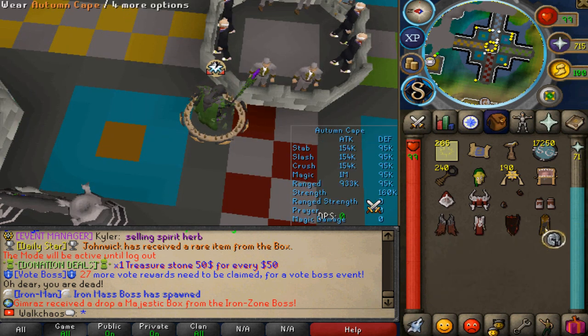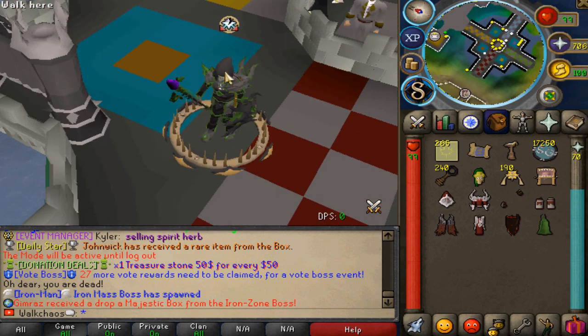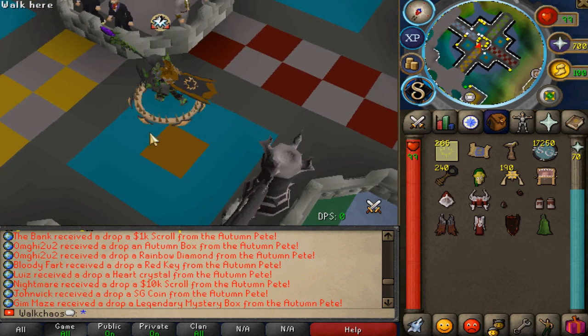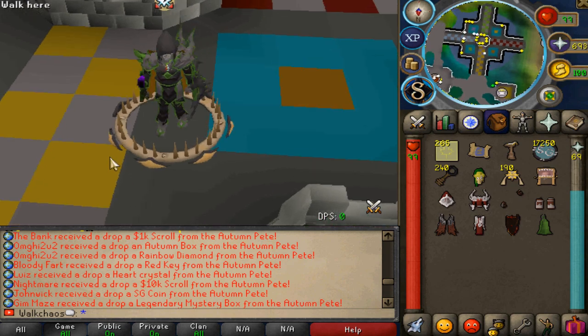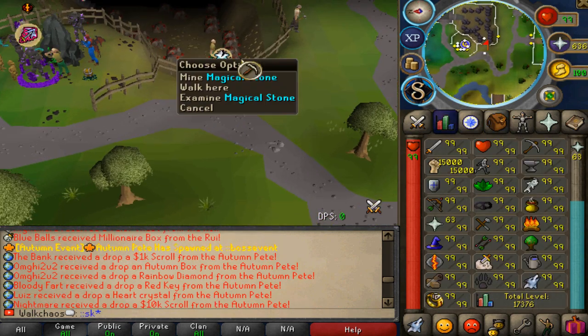The Autumn season is here — there's a brand new Autumn Box you can open for the beautiful Autumn Cape, which is an absolutely op cape looking very nice. There's also the Autumn Pete, a new global boss that you can kill all autumn long. Whenever it spawns, you do not want to be missing out.